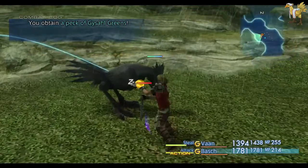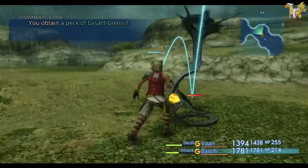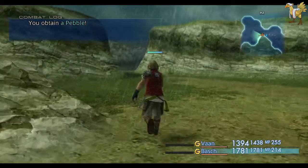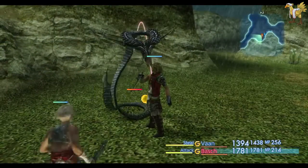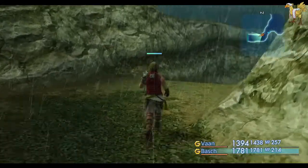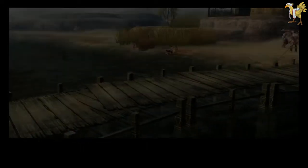Vaan, you are sucking at stealing from the Chocobo. The packs of Geisel Greens could be useful — there are various wild Chocobos around the world that, if you feed them a pack of greens, they become friendly and let you ride them for a little bit. It's a decent fast travel, it speeds you up, you can avoid enemy encounters, and you go turbo speed on the Chocobo.